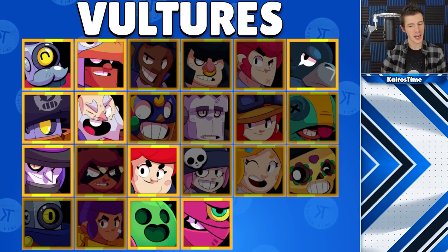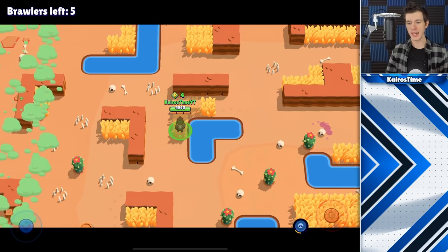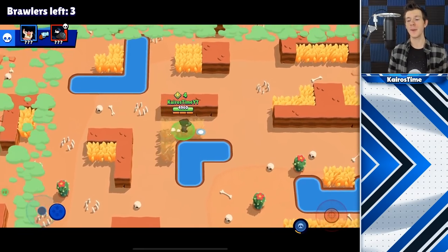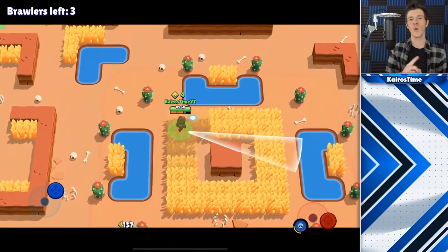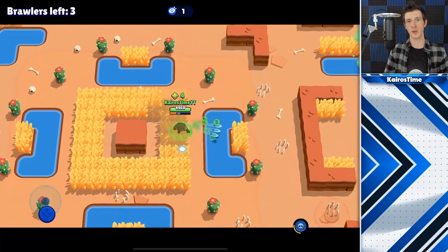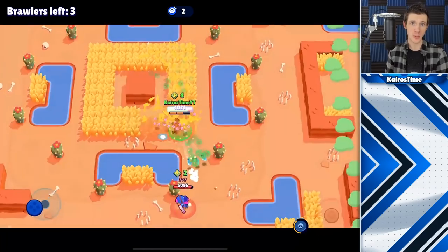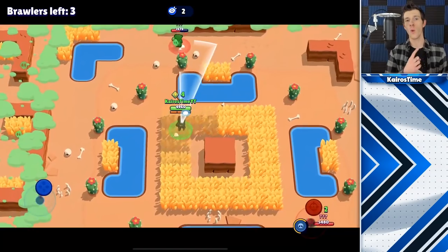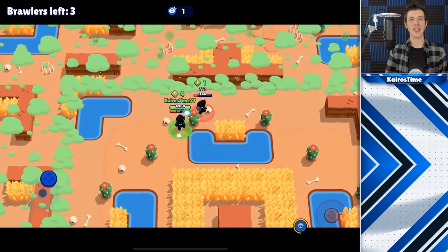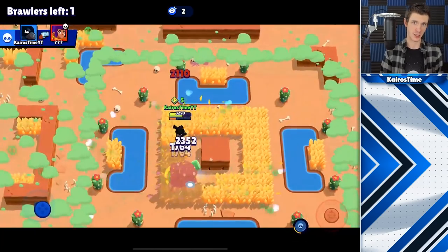The best brawlers to use the vulture strategy are Dynamike, Bo, Barley, Daryl, Pam, Mortis, Tara, Crow, and Spike. The best time to be a vulture is if you know that you can push the enemy brawler back without dying yourself, and this requires a good bit of patience and understanding of the 1v1 interactions between every brawler. The best way to counter a vulture is to make sure you have enough ammo to deal with them — fire one ammo slot at a time so you always have two in reserve to push the vulture back and prevent them from stealing your kill or power cubes.